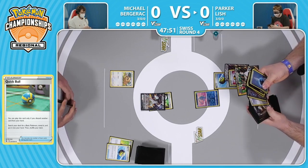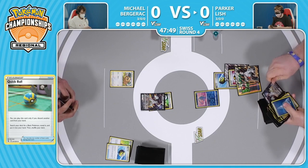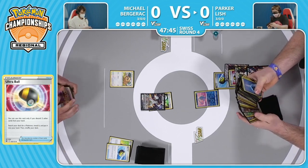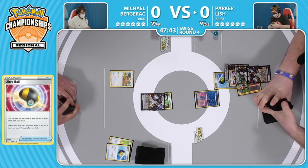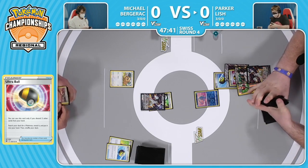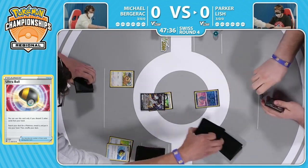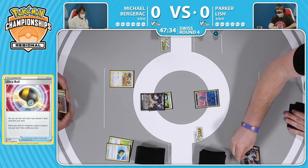Now with Parker getting a threat potentially, Michael needs to play very precious with this Arceus V - needs to, if it can't attack, at the very least get the evolution so you can use that Star Birth. But it's going to be an uphill battle. Parker again discarding that Crushing Hammer because the Fan of Waves is in hand already, so being able to deal with that Double Turbo Energy will set Michael back a turn at least, and possibly more depending on the hand.